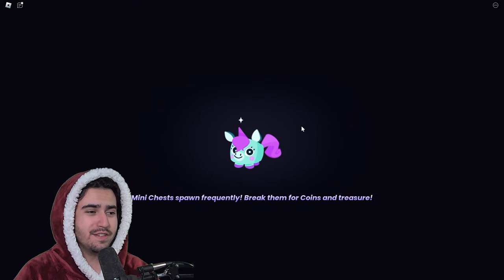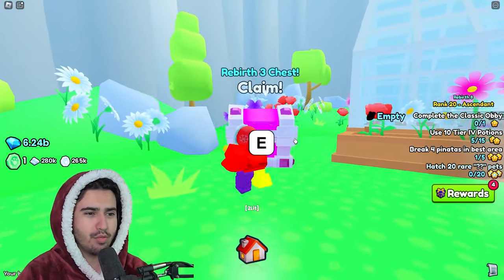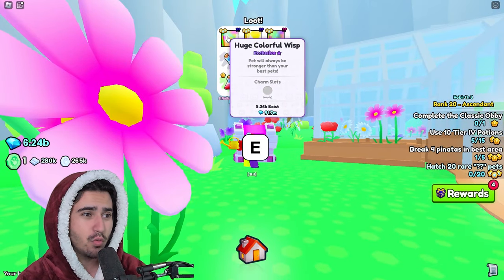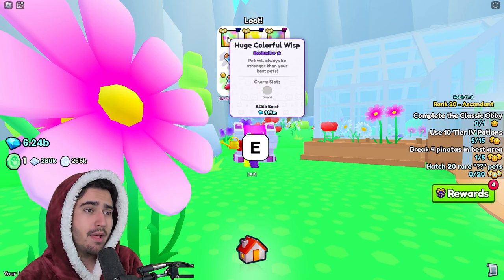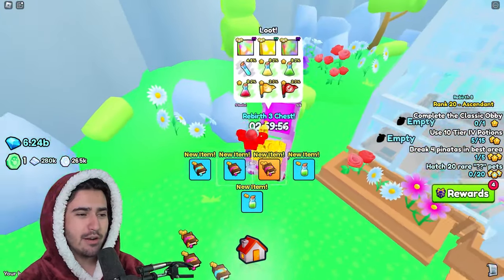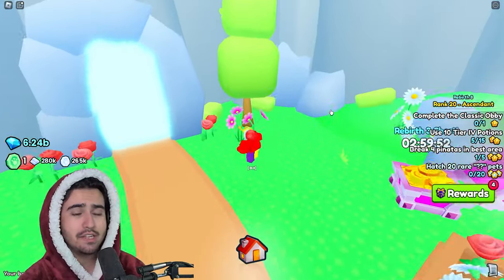On top of that, while you're doing this method, there's actually a rebirth three chest over here where you can actually get a chance at the huge colorful wisp. There are about 9,000 of these in existence, so it isn't too crazy hard to get. It's just another chance at a huge while you're doing this. So every three hours, you can stop your grinding and just open this chest and try to get that huge for yourself.